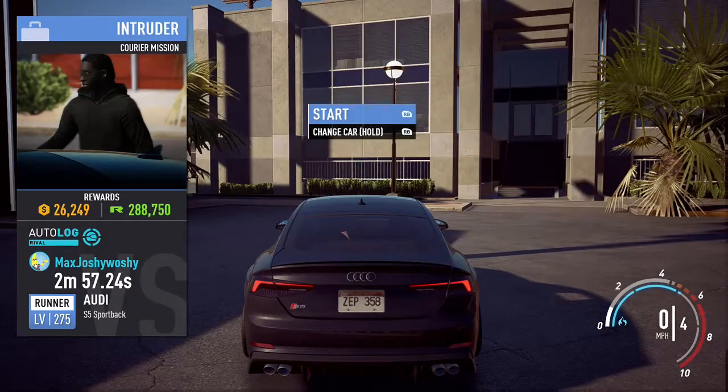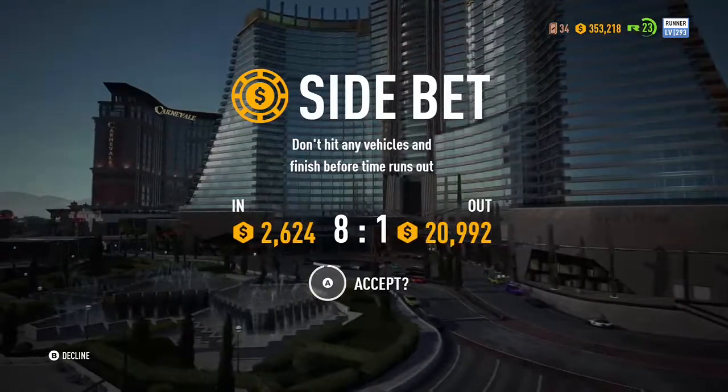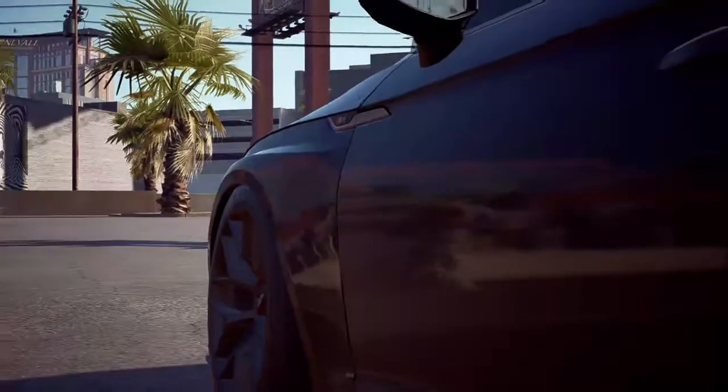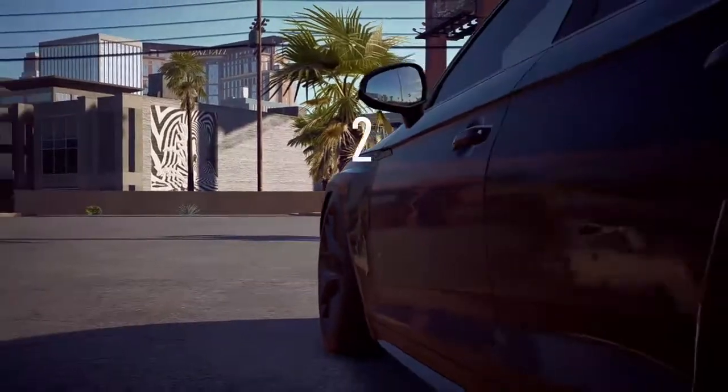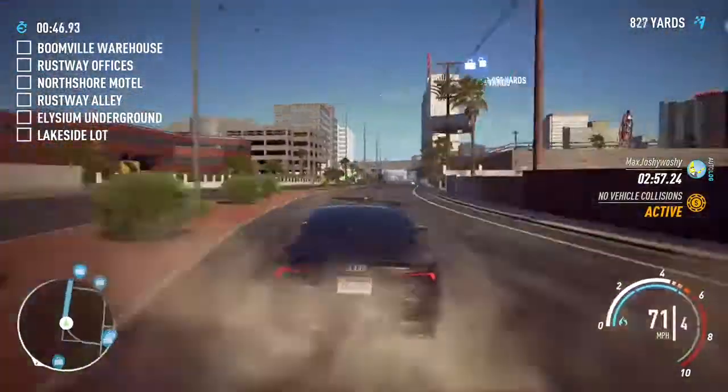It's going to show you the bid right here. Already you can see the bid is up to twenty thousand dollars, so you're doubling the money that you're already getting at the race at the end — it's awesome.